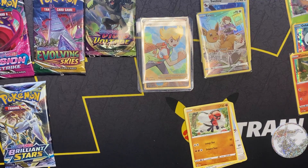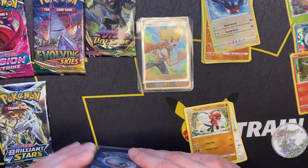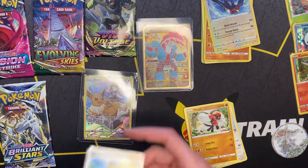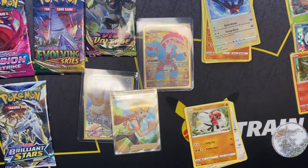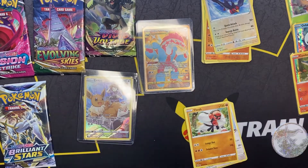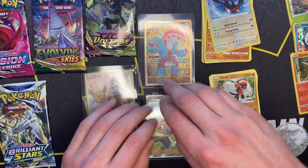Let me just get this sleeve going — put the EV in here and give it a couple taps. I did not think I'd be pulling all this fire this quickly. We're three for three. Even though we opened three packs and the second one was a dud, technically we're going three for three now. What amazing pulls so far.